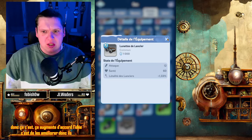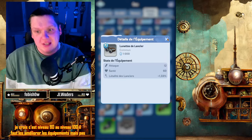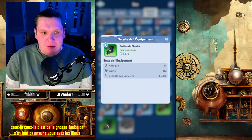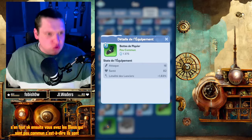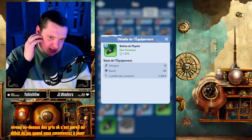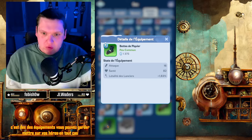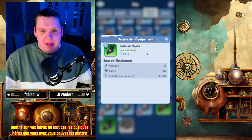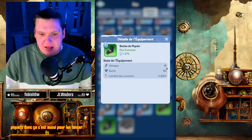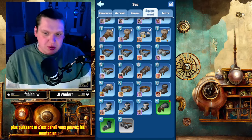L'idée, c'est de les améliorer. Ils montent au niveau 80 ou niveau 100. Il faut les améliorer, les équipements, mais pas ceux-là. Ceux-là, c'est de la grosse daube, on s'en fout. Ensuite, vous avez les bleus, qui sont peu communs, c'est-à-dire qu'ils sont un niveau au-dessus des gris. Au début du jeu, quand vous commencez à jouer, ce sont des équipements que vous pouvez garder et mettre sur vos héros. Vous avez des bottes piquées, c'est aussi pour les lanciers, et ils sont un petit peu plus puissants.